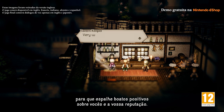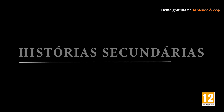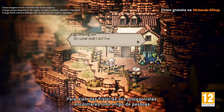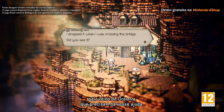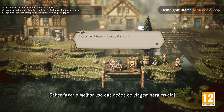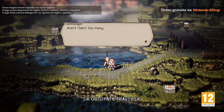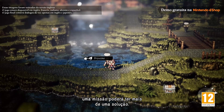Don't worry too much though — you can always grease the barkeep's palm so they'll spread good rumors about you and repair your reputation. Now let's talk about side stories. In addition to our protagonists' main tales, you'll also encounter all sorts of people around the realm of Orsterra in need of your aid. Skilled use of path actions will be the key to navigating your way through these side stories.